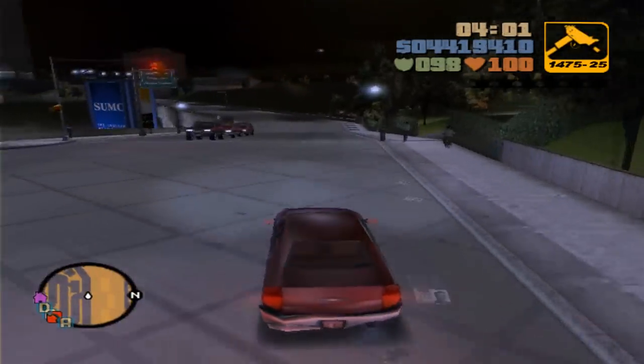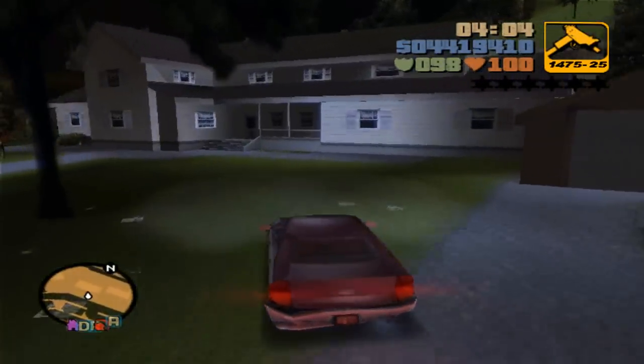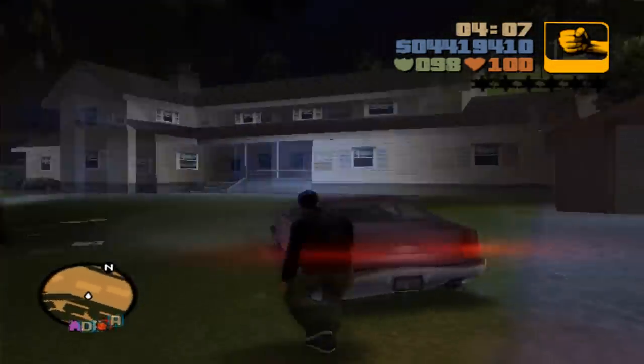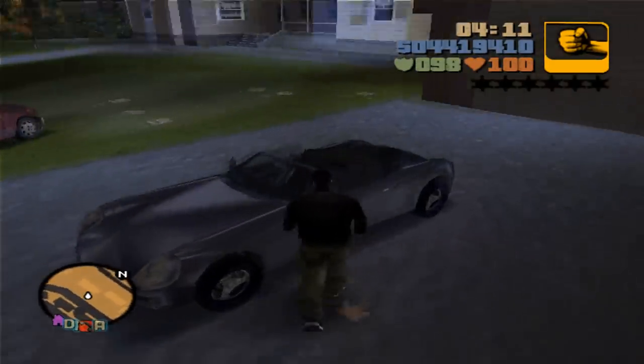Down the hill from the villa where we just collected the cheetah, we can find another villa — this is where we can get the stinger.